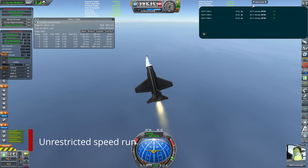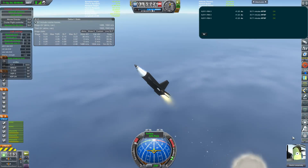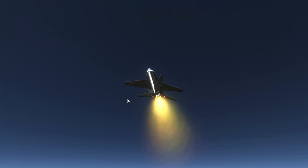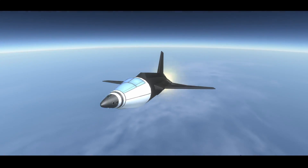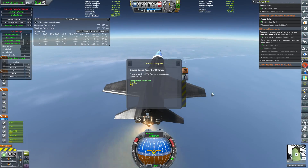We begin Episode 4 with the very first flight of the XSP-3. This is an unrestricted speedrun. Basically we're going to climb to about 30 kilometers where the air is nice and thin, level off, and burn the engines until we either lose an engine or run out of fuel.